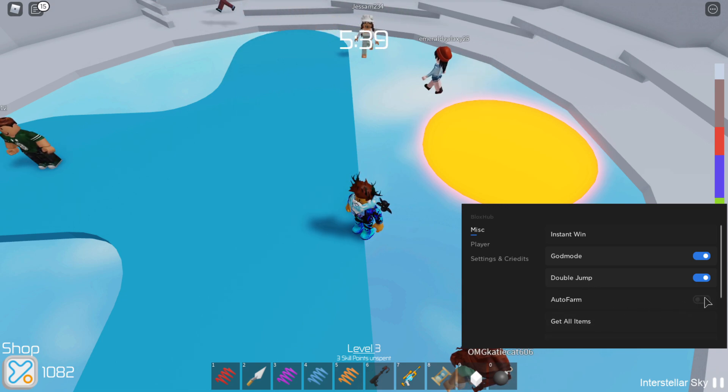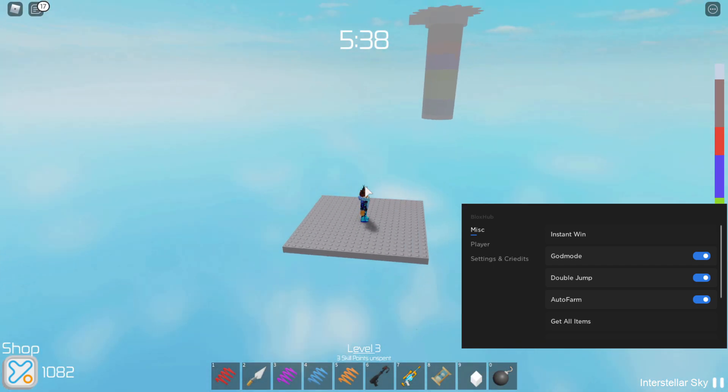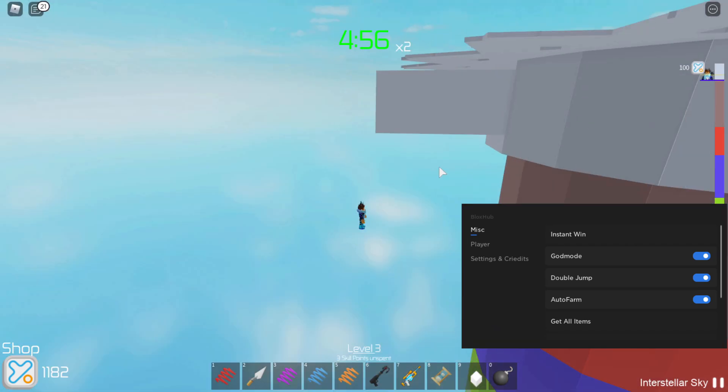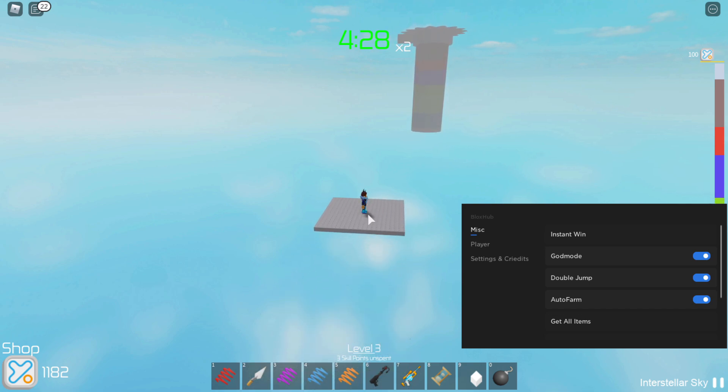All you need to do is press auto farm. It drags you to a gray platform, you wait a couple of seconds, and then it automatically wins the game for you by dragging you to the top of the tower. You stay on the platform for a bit — that's fine, there's plenty of time. Then it drags you to the top and you instantly win, as you can see right there.